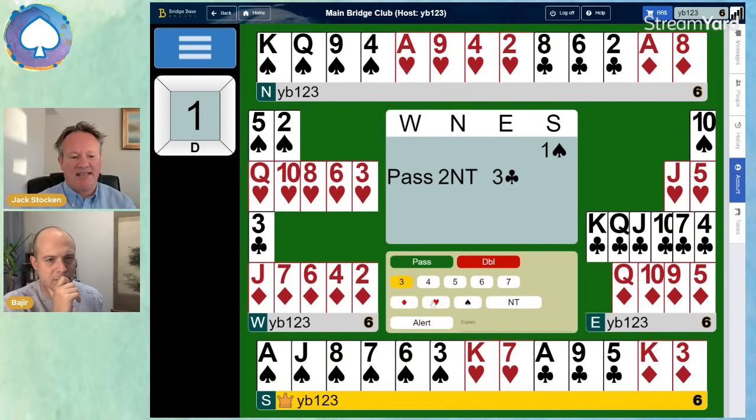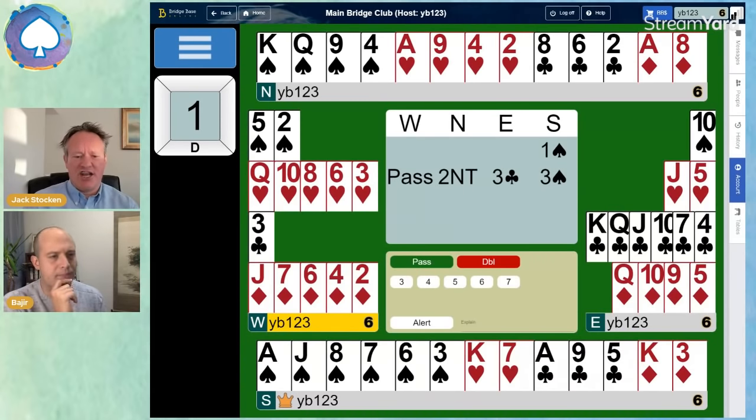South will bid three spades. Now, when you're responding to the Jacoby convention, this shows a kind of six-loser hand, a good hand really. If South was dead minimum, maybe only 12 or 13 points, they would jump to four spades as a sign-off. So when you're responding to Jacoby, the three spades here shows a good hand — it's just keeping the conversation open. It is telling partner you've got five or six spades, six losers or less, and pretty much an above-average hand.